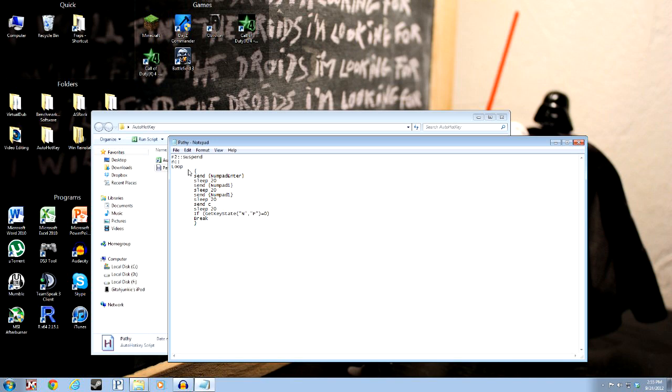And then wait 20 milliseconds in a loop. So as long as I'm holding N, it hits Enter, 1, 1, C, Enter, 1, 1, C repeatedly, really fast. This part just breaks the loop — if you're not holding N, don't send the inputs.